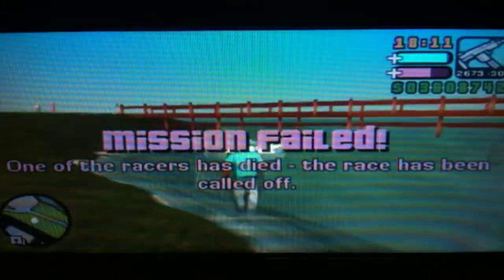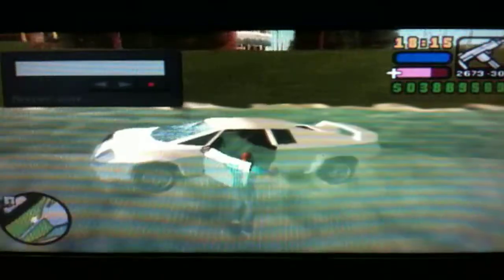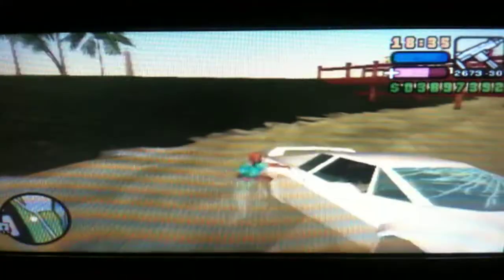The Infernus still remains in the water — we just have to get it out. As you can see, the door is open. With the Cheetah, what I did was different: on the beach there's very little traction with the Sand King so it was very hard to flip the car on its wheels, so we basically destroyed the car in the water, and because we failed the mission without killing the driver...